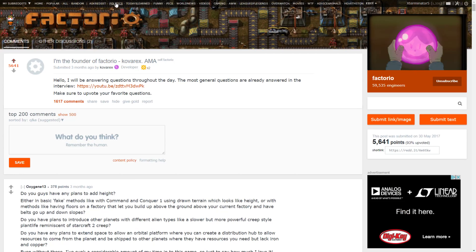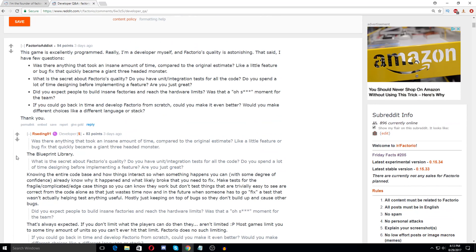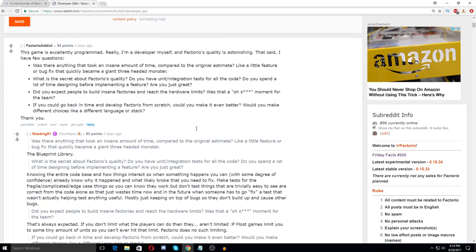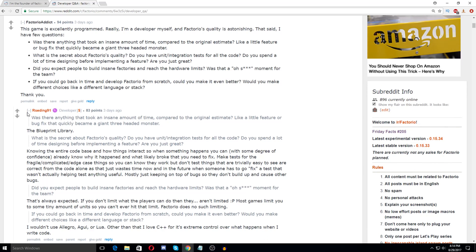Now moving on to Rseding's Q&A from three days ago — he's the main optimizations guy. We mentioned him quite a lot when Will and I play; he's helped a lot fixing our bugs and desyncs. Someone asked: is there anything that took an insane amount of time compared to the original estimate, like a little feature or bug fix? He says: the Blueprint Library, yes. It has had so many issues — so many of the bug fixes and desyncs and broken parts have come from the Blueprint Library.